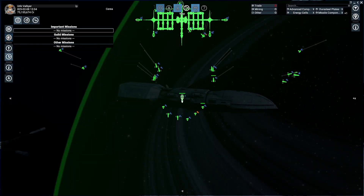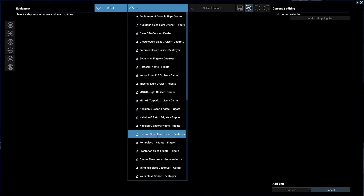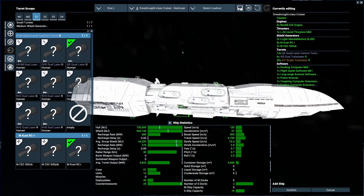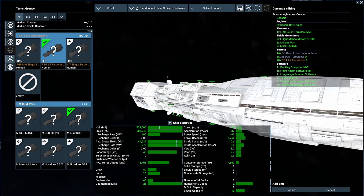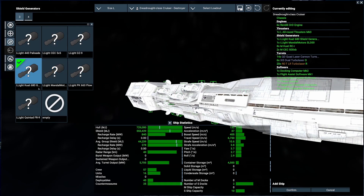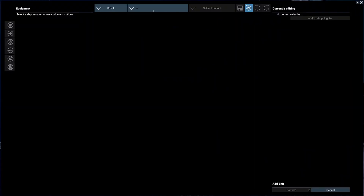We're going to go through a range of large ships because the dreadnought is kind of an in-between. She's a bit of an in-between. We're going to go ahead and give her the best of the best that she can run. As you can see with the shield suit — if you guys watch the shield megajuel — it's 603. Mandal Motors all day. We're going to confirm that and add in the Arquettons.